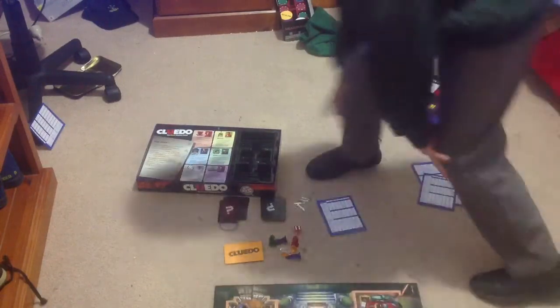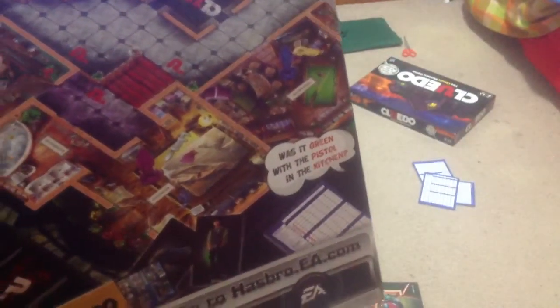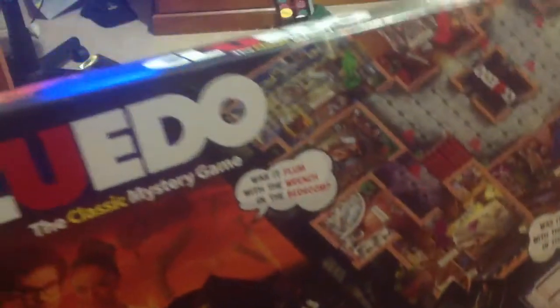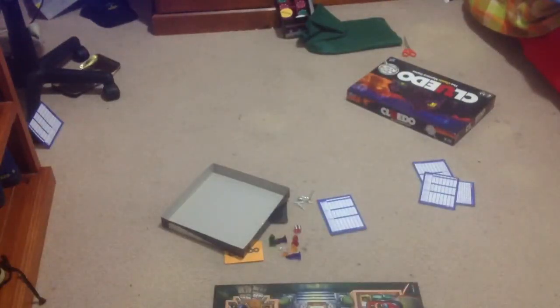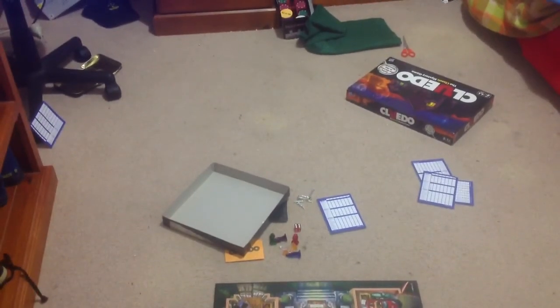That is it for Cluedo. Let's just see what's on the back. This is what you find on the back. Was it Plum with the wrench in the bedroom? Was it Green with the pistol in the kitchen? Cluedo — it's a famous game. Okay, that is it for Cluedo. I hope you guys enjoyed it. Tell your friends — need views. Comment, subscribe, like. Well, actually don't dislike it because I don't think that's nice. See ya.